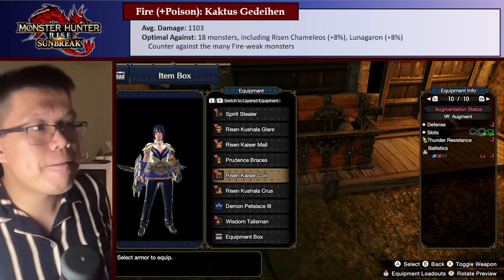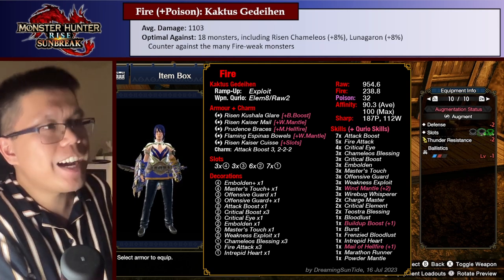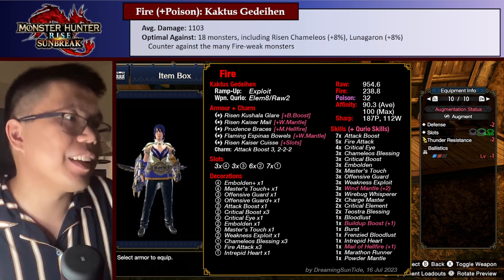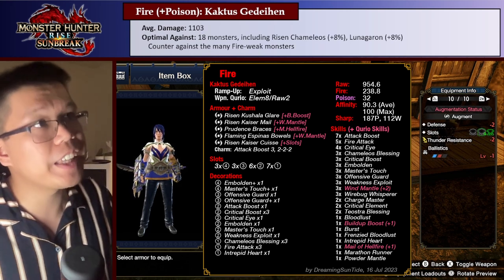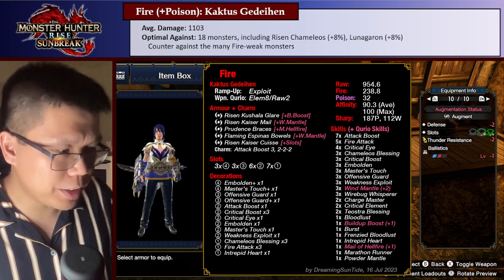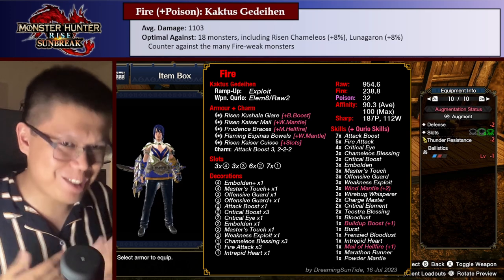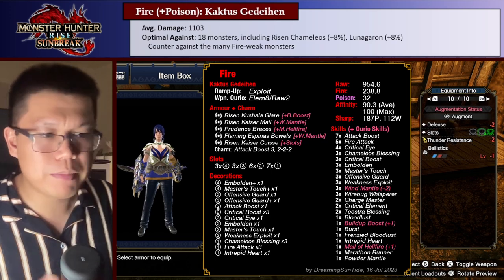The last element build is Fire, using the Cactus Sword and Shield, which you get from Flaming Espinas. This is good because it has both Fire and Poison, so as a Poison weapon it gets raw bonuses from Build-Up Boost. You can see we get a point of Build-Up Boost through Curious Crafting, all this nice Wind Mantle, and nice Fire Damage bonuses. This is going to be useful on a lot of different monsters. Unfortunately, it's sort of the opposite of the Dragon Sword and Shield — it's useful against many monsters, but none of them are very strong or hard.